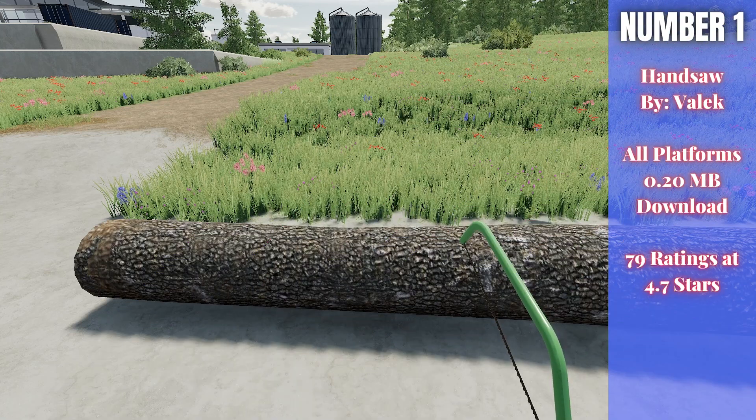For number one this week, we have the Handsaw — the Handsaw for Household Chores, priced $200 for you guys. This is by Valak, 0.2 megabytes to download for all platforms, currently rated 4.7 out of 5 stars with 79 people having rated it.